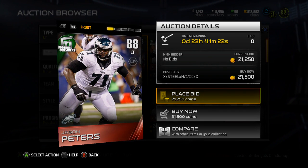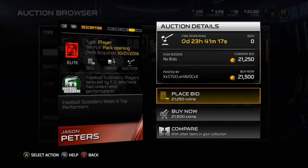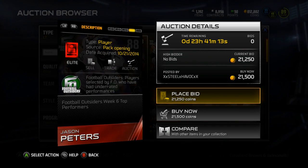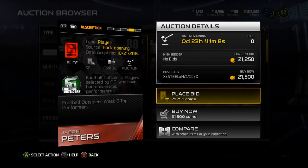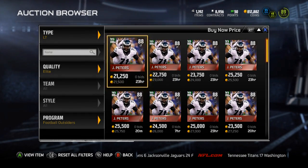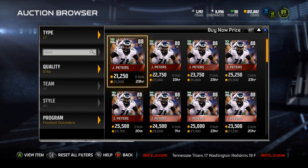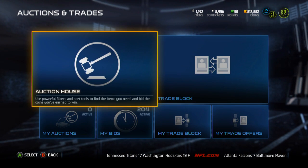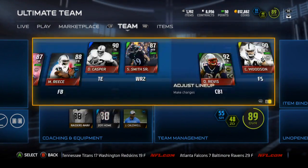I picked him up for around 53k combined. I don't even know what week this Jason Peters is from — week six, so he's from the last Football Outsiders to come out, I think. I'd pick him up now because he will go up a little bit when the week seven Football Outsiders come out. That's my little suggestion — two kind of cheap elite linemen you could pick up.